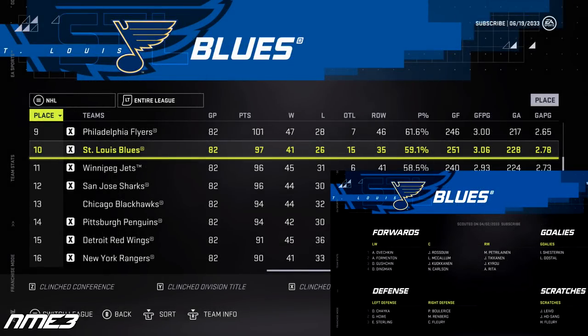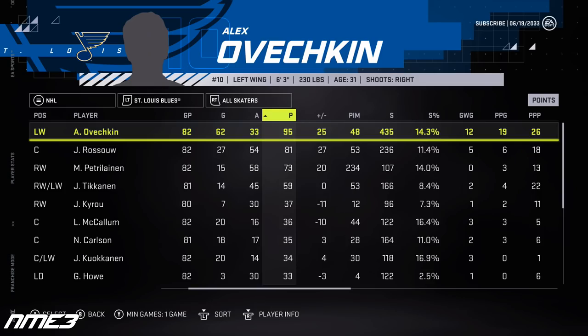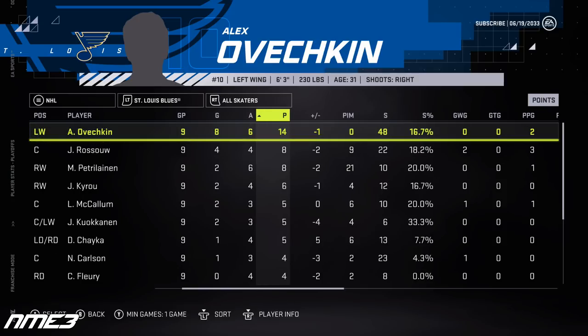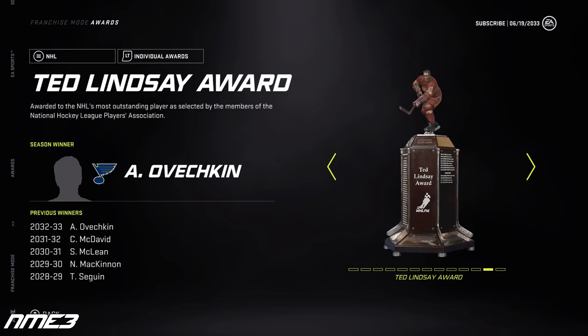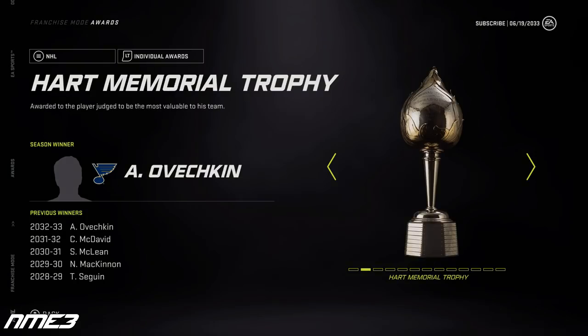The Blues for the fifth time with Ovechkin make the playoffs after another solid regular season, but again fail to make it past the second round, this time losing to Vancouver. Ovechkin once again broke the 60-goal mark with 62 goals and 33 assists for 95 points. In the playoffs he had an additional 14 points and remained at 96 overall. In the offseason he has another huge award haul, taking home the Ted Lindsey, Maurice Richard, Art Ross, and Hart Trophy all in the same summer for the second time in his career.